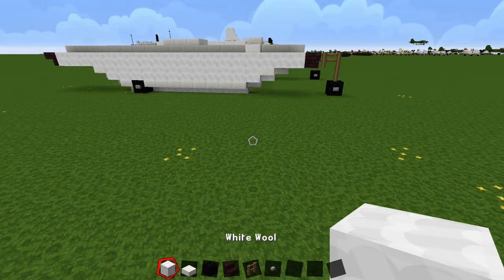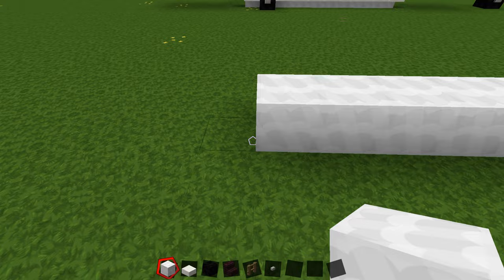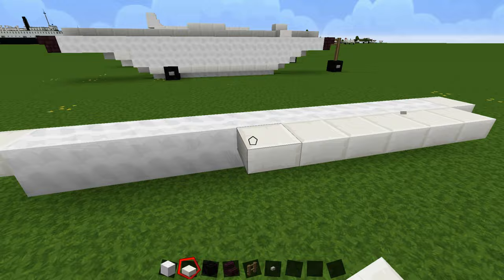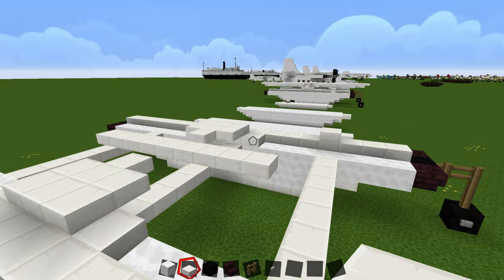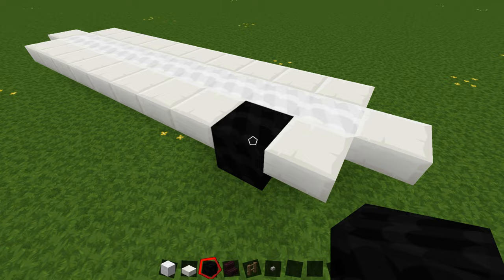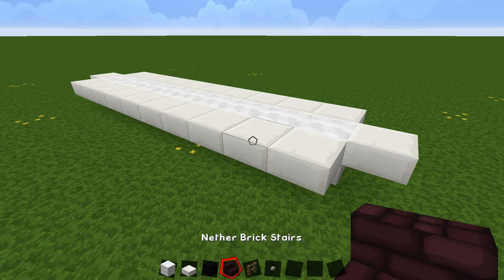For the first part of the floats, grab your white wool and go one through ten, then place a slab on each end. Grab your quartz slab and drag it all the way down. On the outside of your float — the right-side one — if you want your plane on land, skip one from the back, place a black block, and place a button on that. If you don't want it on land, just keep your slab there.